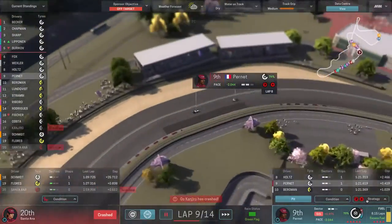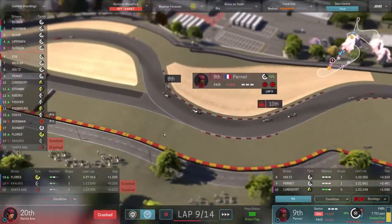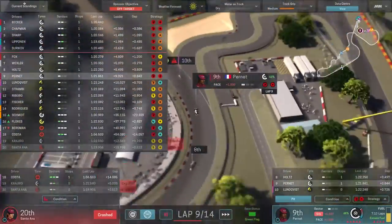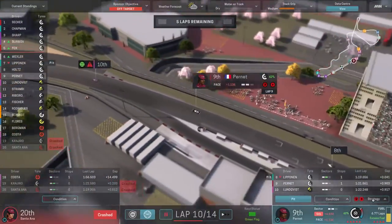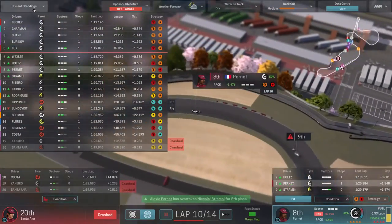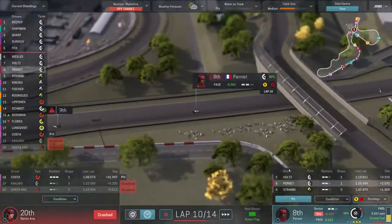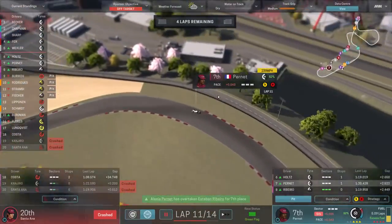No one else is turning their tires down. Someone else crashed — just a virtual safety car for a second. A big gap is going to open up soon because these cars are all going to need to pit. We're on the back of Holtz in a Katana, which is the McLaren equivalent. We keep pushing — they're going to have to turn down at some point. Another car hits the pits, which moves us up into seventh place.